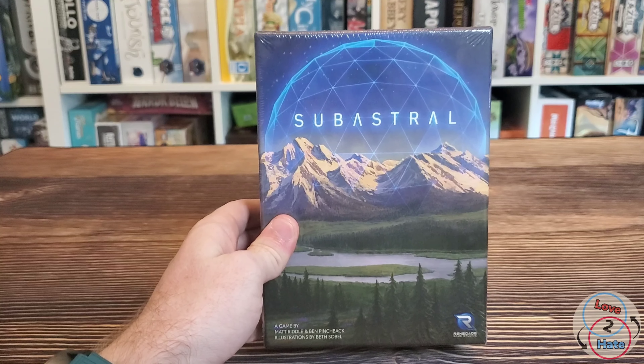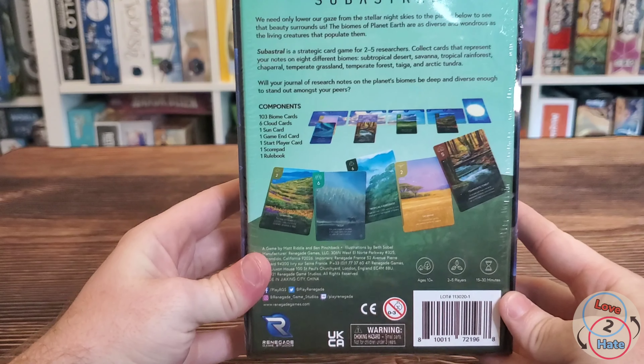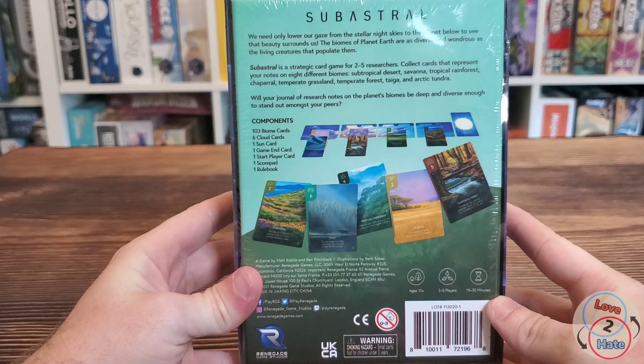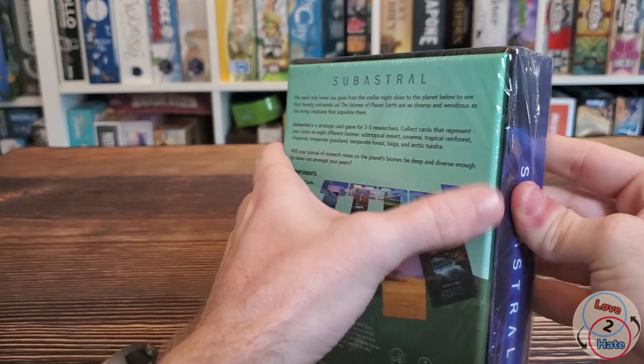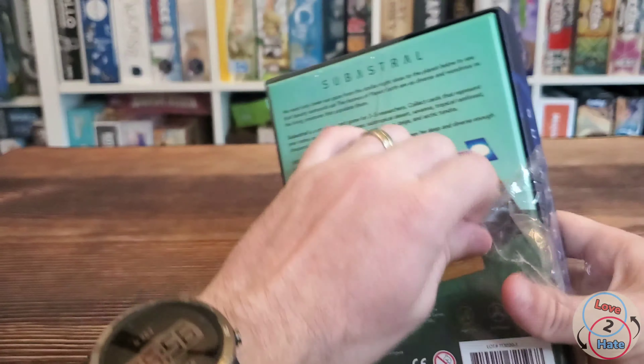You can see we've got some mountains and trees on the front cover here, and then on the back you get some of the artwork there on the cards. This is a card game about planet Earth and studying the different biomes of planet Earth. So let's go ahead and open this up and see what we have in here.